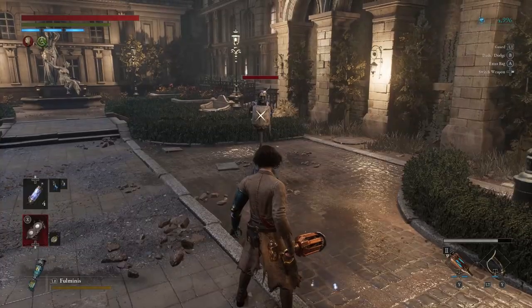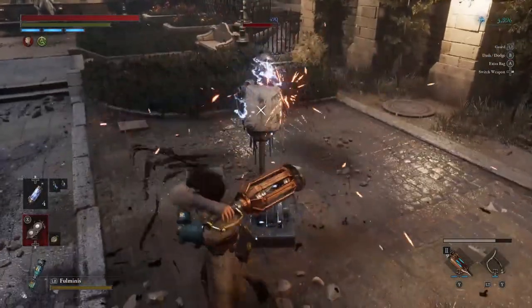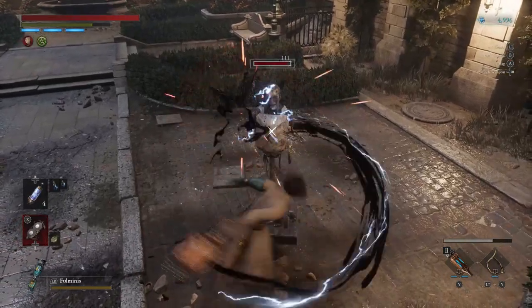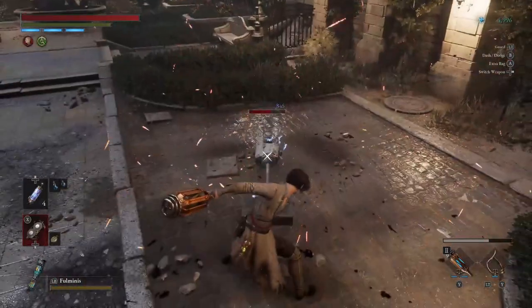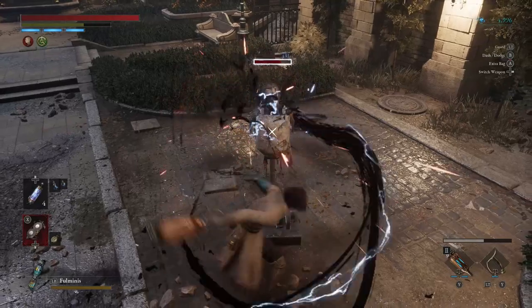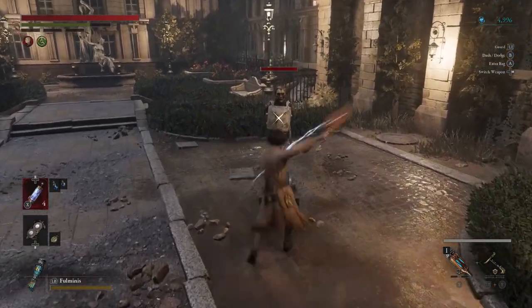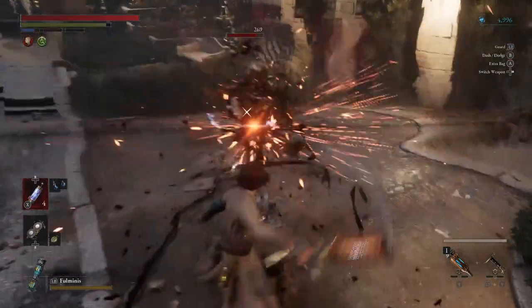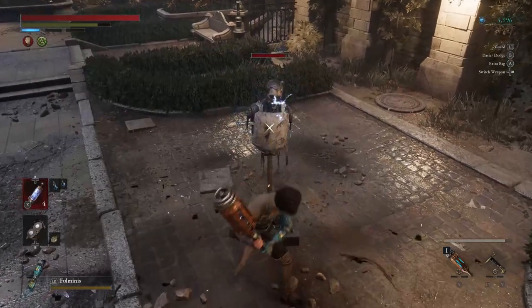Next we have the electric blade combos. The electric blade is really good — the electric damage and stun it brings really helps elevate some weapons. First is the electric blade with saber body. This weapon actually utilizes the electric blade the worst, offering nothing really distinct and wasting its potential. But the saber body isn't awful, so it doesn't ruin it — overall B+. To really harness that idea, the electric blade with greatsword body is a gem of crowd control. Being able to have wide swings that stun multiple enemies is beautiful, and having this constantly without reapplying it is amazing. A+.